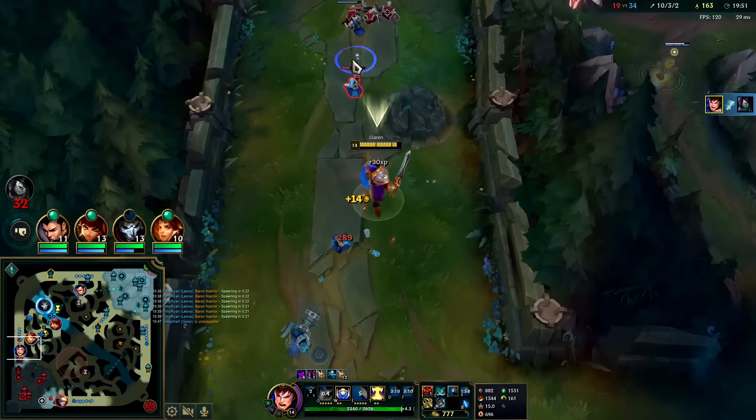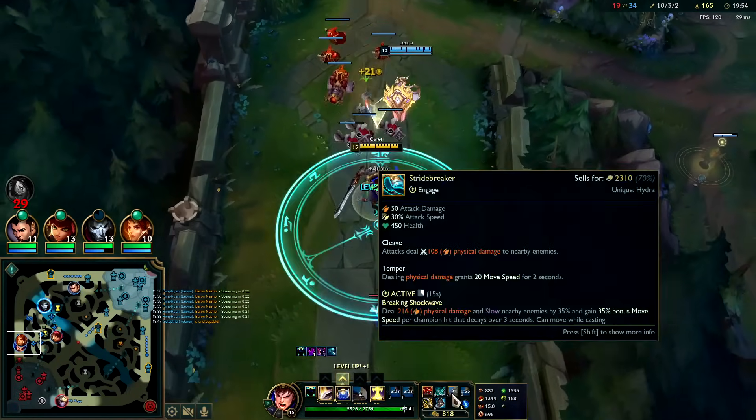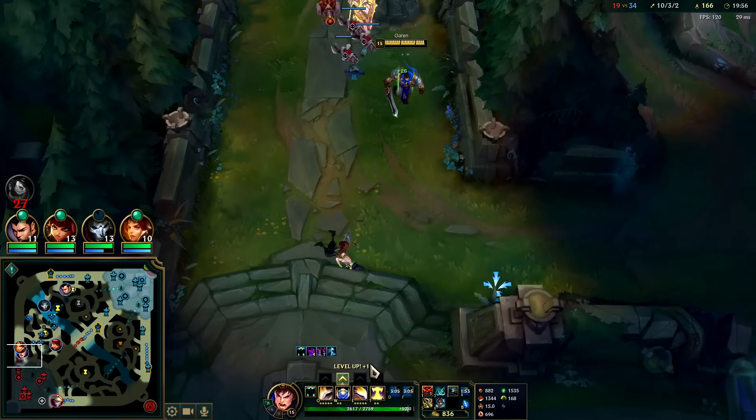That's how you Stridebreaker: run at him with Q, pop the Stridebreaker — you're almost close enough to Q.